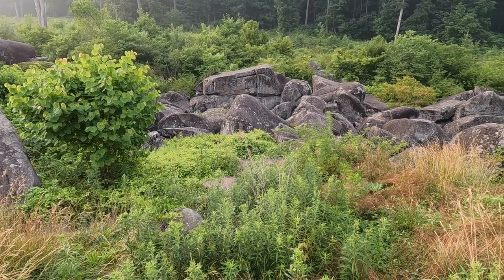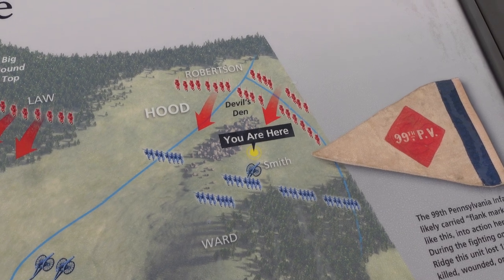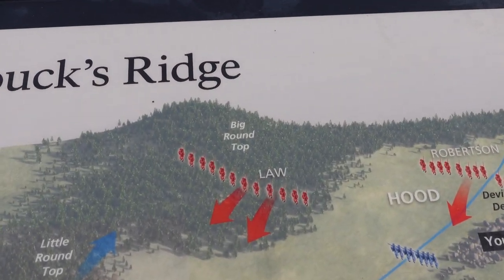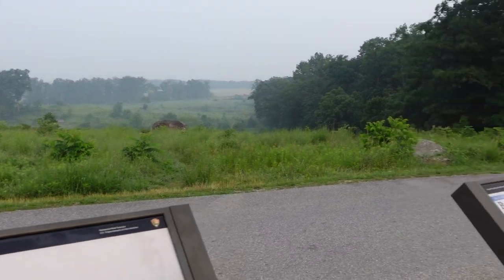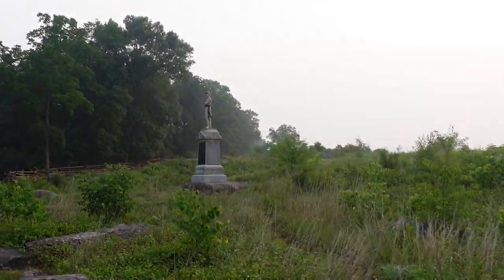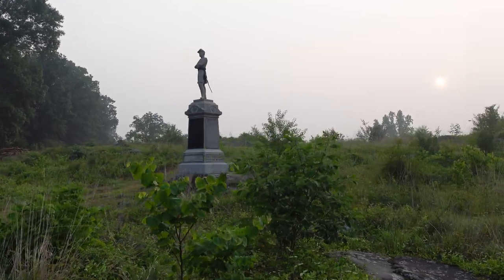If you're a little confused as to where we are, here's a pretty good map. You can see where we are, where the Union are positioned, where Smith's Battery is, and Robertson's Texans as they were positioned. Just before us, you have Evander Law's Alabamians making their way up Big Round Top. We are in the general vicinity where the 124th New York — also known as the Orange Blossoms, because they were mustered in Orange County, New York — would hold the Confederate forces, at least for a time.